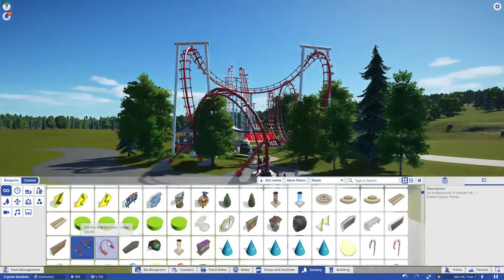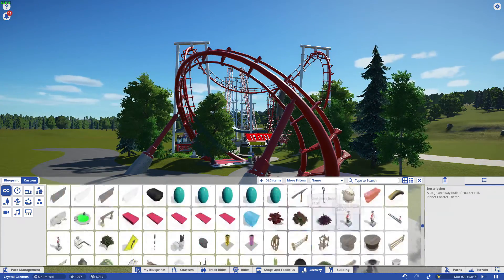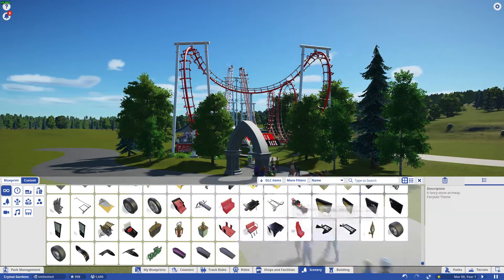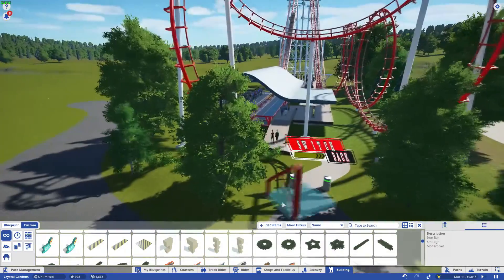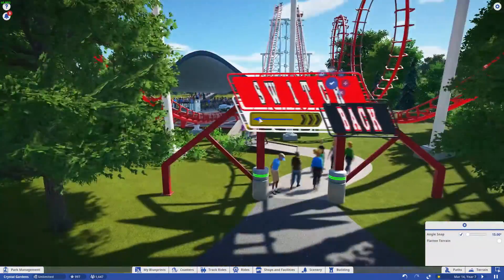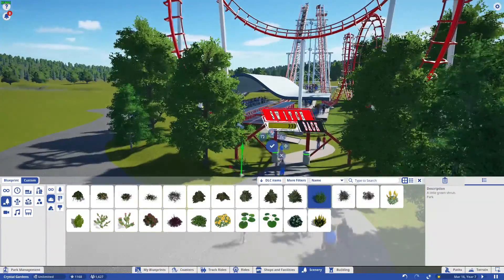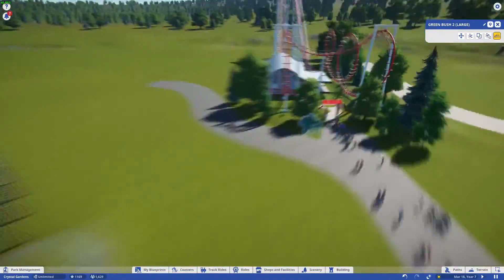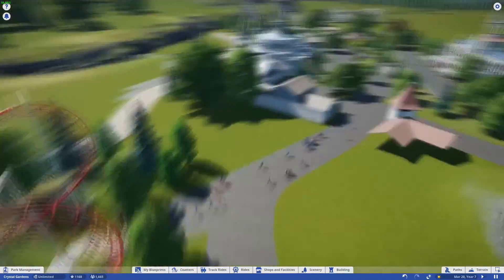After making the sign and changing the colors, I had to figure out what would hold it up - some kind of archway. I went pretty simplistic because it's a simple coaster and not much going on with it. That's going to do it for this video. It is a short one, but don't worry - I'll have another one this weekend, possibly another Crystal Gardens video on Sunday. The next video is going to be a much longer one featuring one of my favorite coasters.